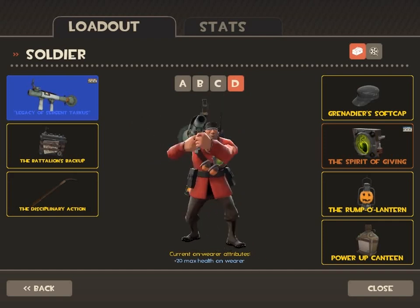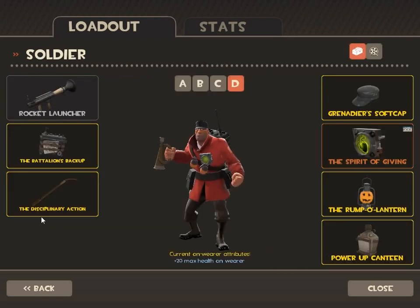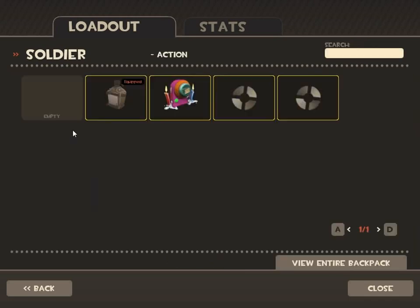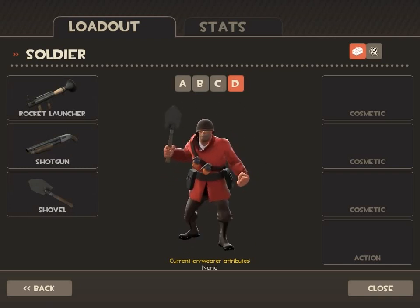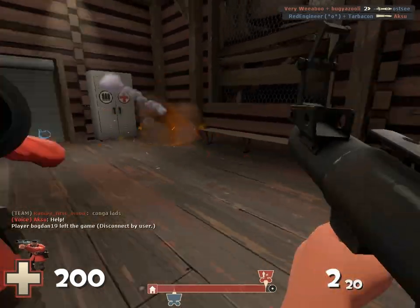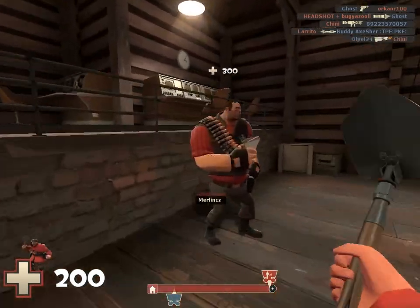The story of why the soldier is so slow is that after so many rocket jumps, his feet were injured and he can no longer run as fast. Now, the default loadout — with all cosmetics unequipped — is the most basic and best for starters. It has good offense, defense, HP, and mobility balance. The rocket launcher is used by shooting rockets, which you can also use to damage yourself and fly across the map for rocket jumps.